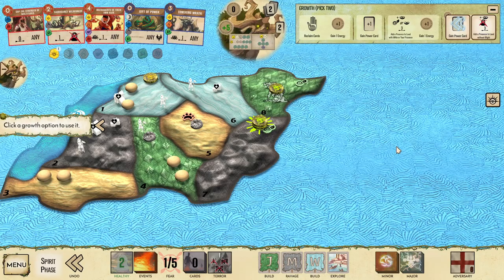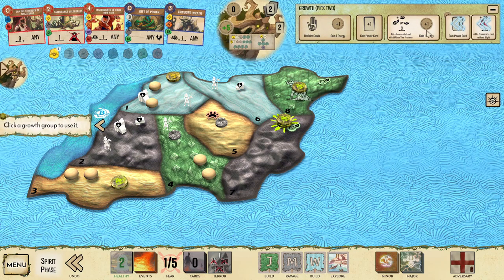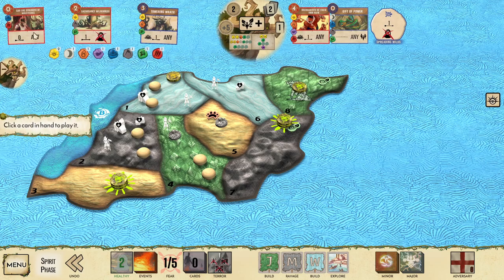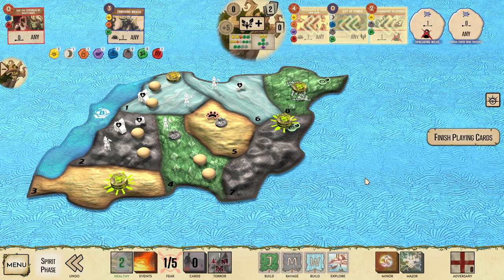I'll forget Regrow from Roots — that's our least useful power right now. We're going to get 5 energy this turn. We could go up to 7 energy and play 2 cards, or play 3 cards and only get 5 energy. I think I want to do that and go for the 3 card plays. I'm going to grow into land 3, place another Presence in land 3, go into 3 card plays, grow into land 2, and play Instruments of Their Own Ruin.